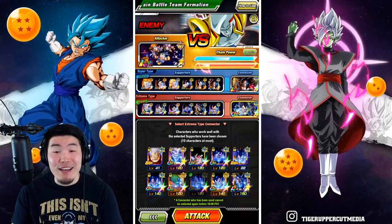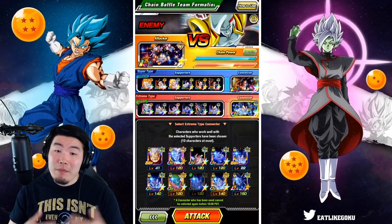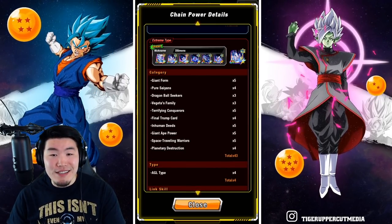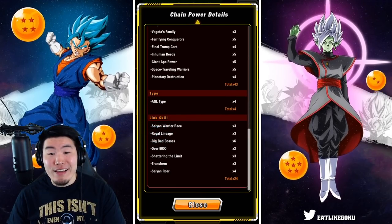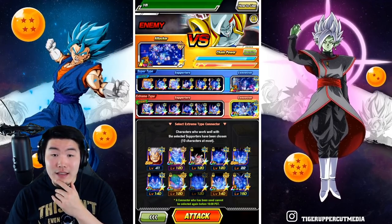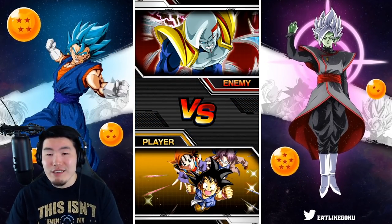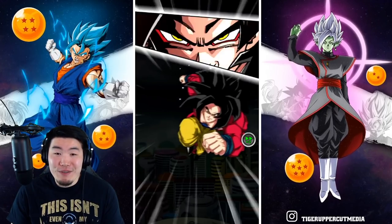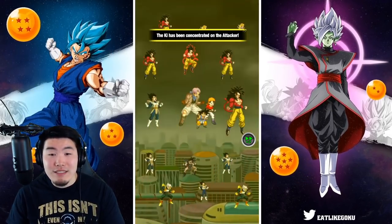We're back. I did three random runs — just picked the first teams I could find, got like 60 to 70 million per run — but then I reset my connectors and we got some new teams. I'm feeling really good about this setup. For the Super side we got 32 and 32, 43, 4 and 24. For the extreme side, LR GT Trio as the attacker. I really tried hard to find an all-Trunks or mostly Trunks team for Super, but I couldn't find it — I think it would have been even better with that. Nonetheless, this is a very, very good setup.